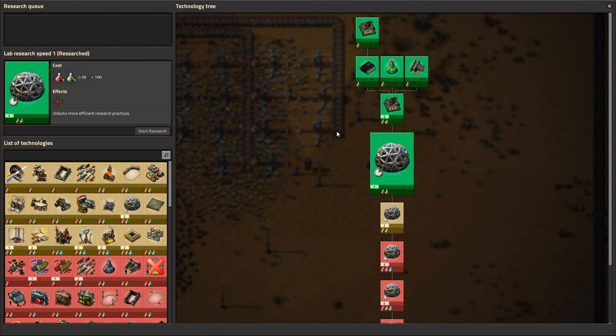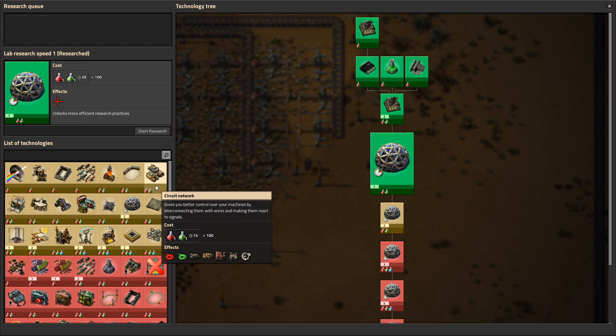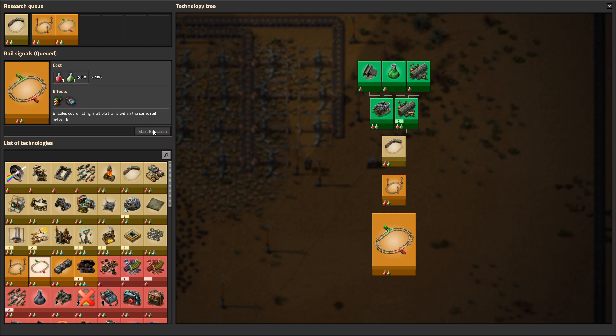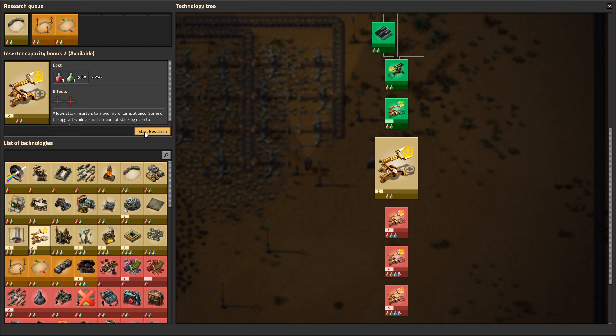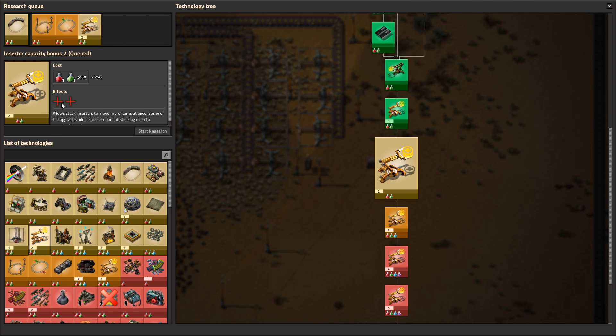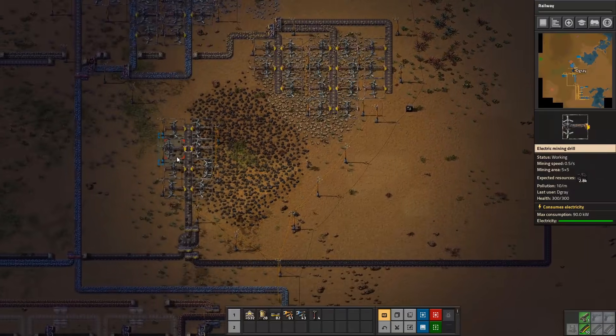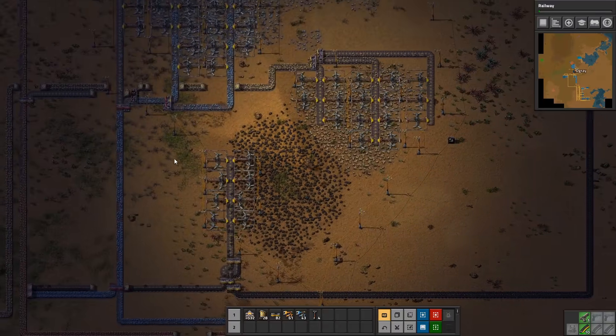We need to activate some more science. We still can't go into chemical - we need to go grab some oil for that. But we can grab all of the star items. We could grab a bit of the train things just to get that set up, and we can get some stack inserter bonus. It gives one to non-stack and one to stack, so that's going to help a bit in terms of throughput further down the line.